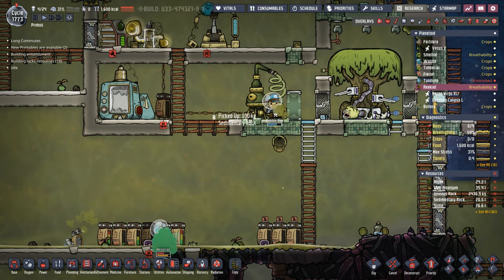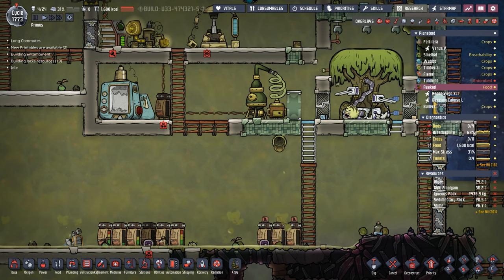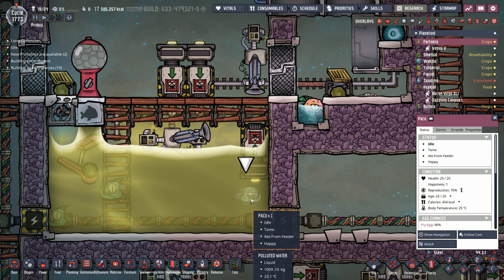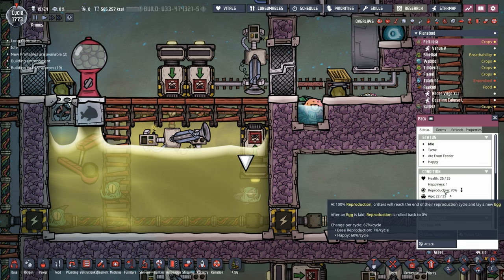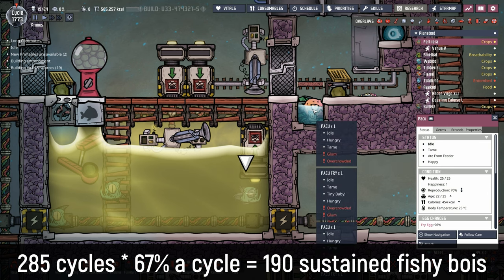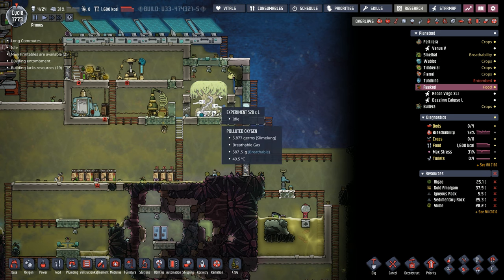40 tons of algae is enough to feed a Paku for about 285 cycles at a rate of 140 kilos of algae per cycle if we keep one Paku as a breeder. After 285 cycles of a Paku breeding and creating eggs, we're going to have a ton of eggs that will turn into Paku, which then will turn into their own eggs. A happy Paku lays an egg at a rate of 67% per cycle, so breeding up one single Paku for 285 cycles will give us about 190 eggs, which will all become Paku — meaning we'll have 190 Paku in our infinite Paku pond over on Rikil. I'm just fine with 190 Paku feeding Experiment 52B.